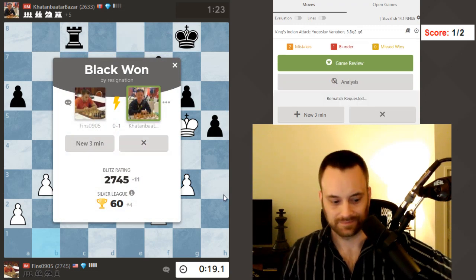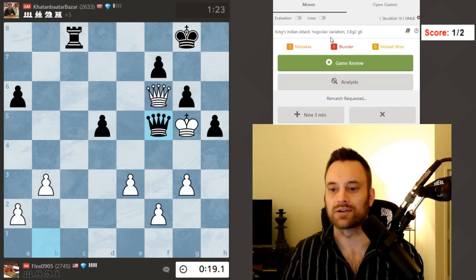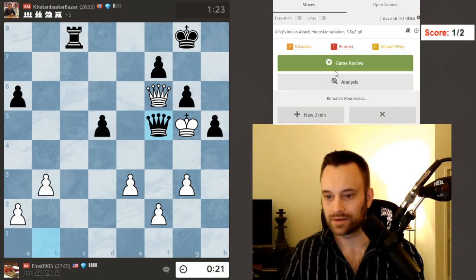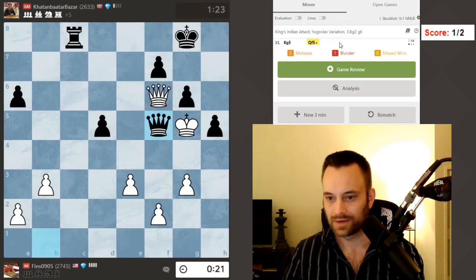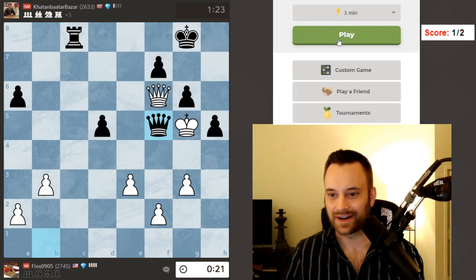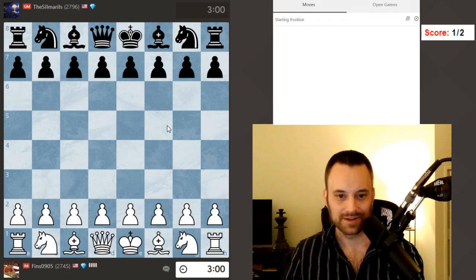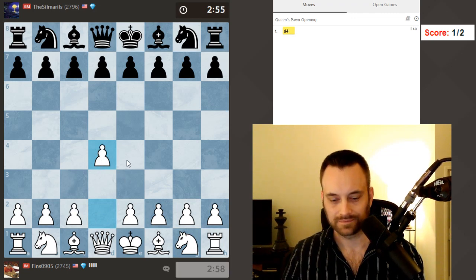I was thinking I could maybe drum up some counterplay. I really dislike that the game review opens another window every time — like I can play through the game but it's a sliver of the available screen space. I'm sure someone in the comments will tell me how to navigate this. Let's look for another game. I'll play d4 on this one. In that last game e3 was probably the move I had to avoid — that was a poor decision on my part.